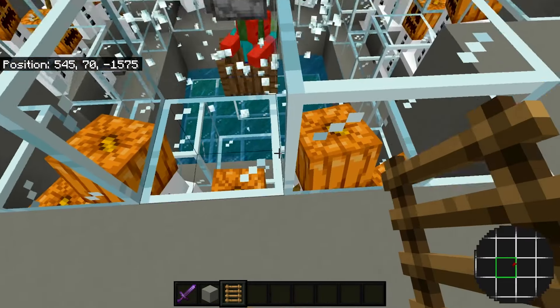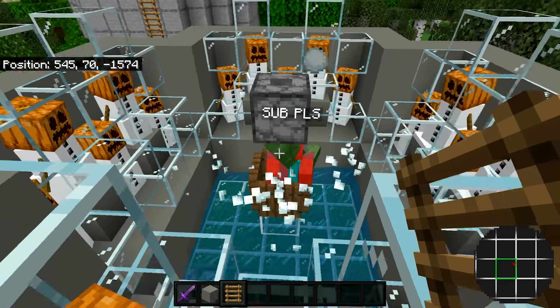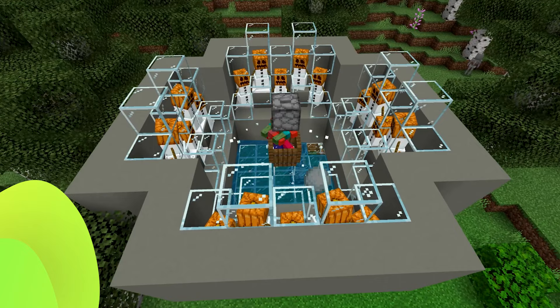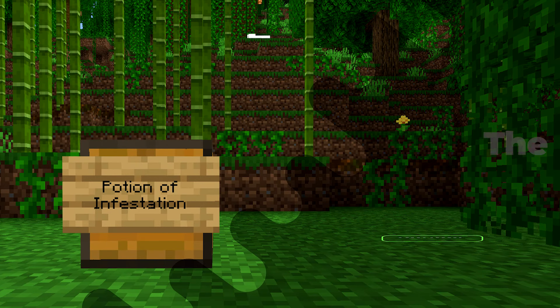For the last optional step, if you guys want to easily make your way up this farm, you can just grab some blocks, place them down here and grab your ladders and place them all the way up, so you can easily make your way up and press the button to turn on the farm. And that's the farm complete.